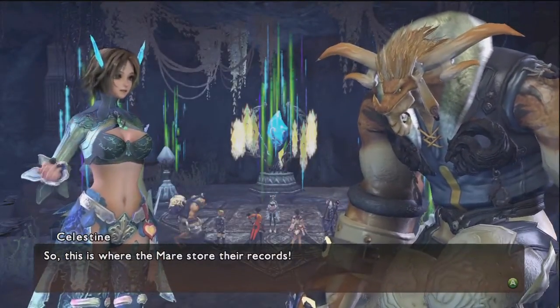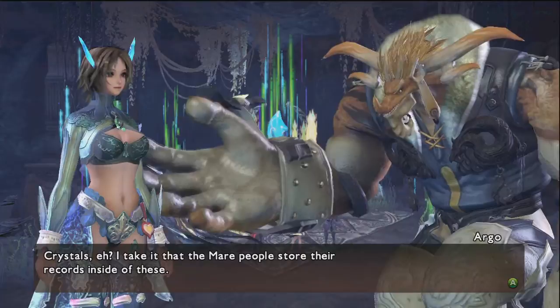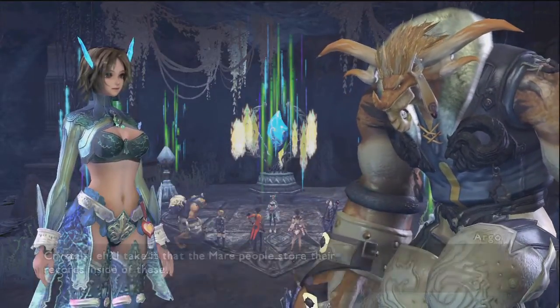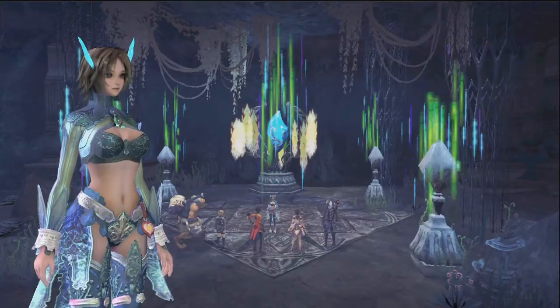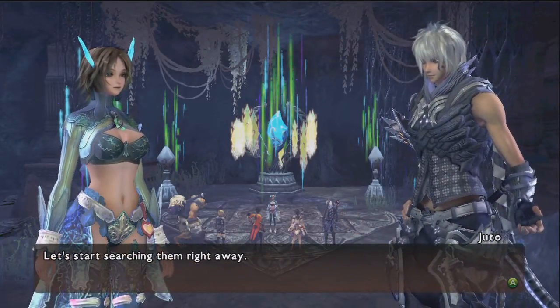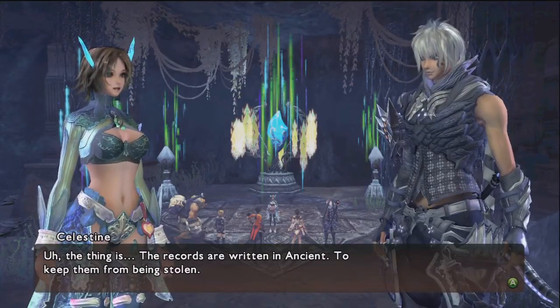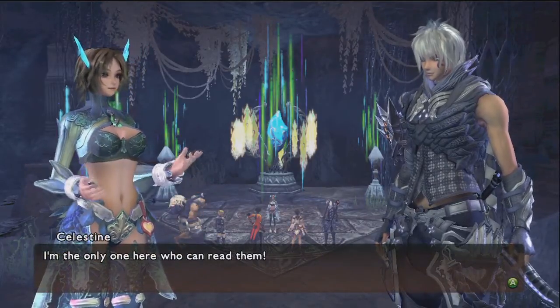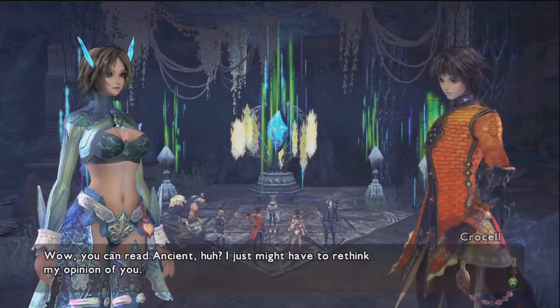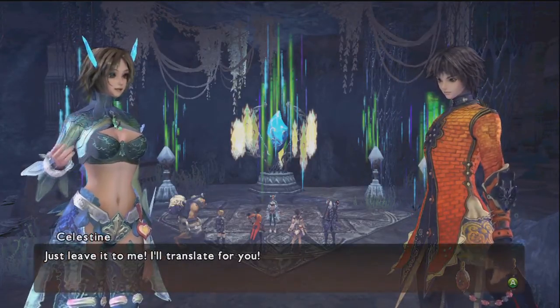So this is where the Mare store their records. Crystals? I take it that the Mare people store their records inside of these. Yeah. They store the information inside the crystals by converting them into Khan. Let's start searching them right away. The thing is, the records are written in Ancient to keep them from being stolen. Ancient is a lot like the old Mare dialect that we used to use, so all Mare can read the language. I'm the only one here who can read them. You can read Ancient? I just might have to rethink my opinion of you. Just leave it to me. I'll translate for you. We're counting on you.